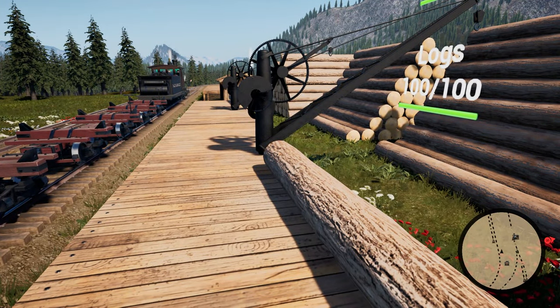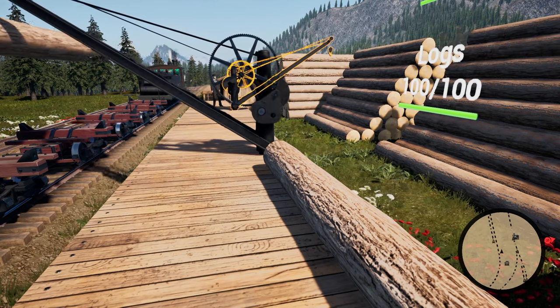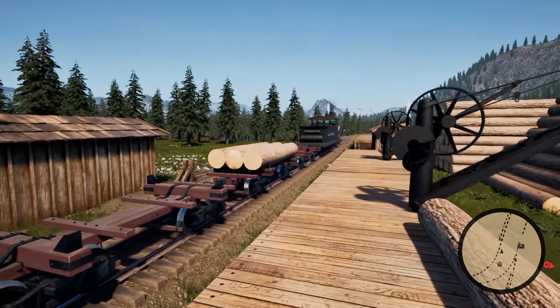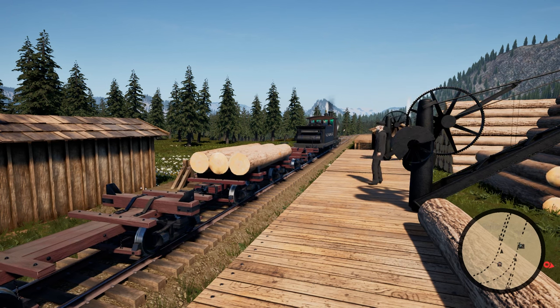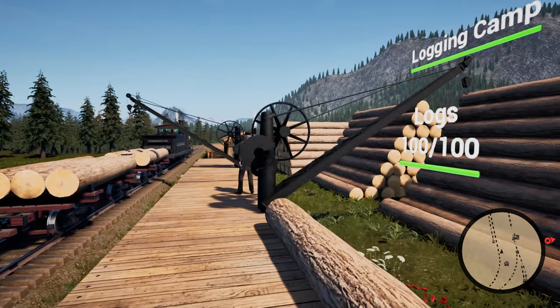Would you ever add fauna similar to how Transport Fever 2 has bears, cougars, deer, and foxes that can be spotted while on the train? Personally I would love to add more animals and more life in general, but they would have to be animated, and then we have to check the effects on performance. The performance is not the best yet — we are waiting for our performance update — and then we have to check how moving animals or plants will affect performance. But I definitely would love to see that in the game.